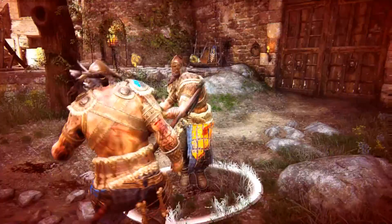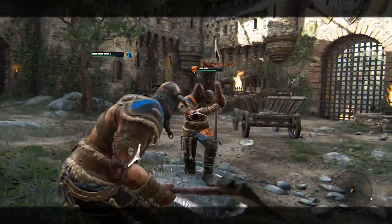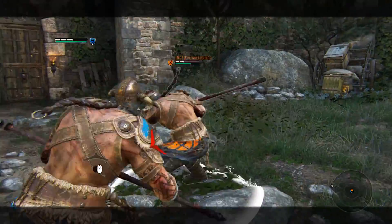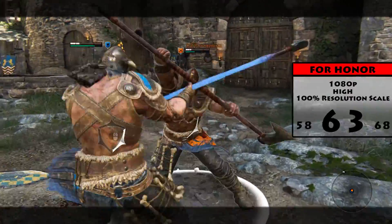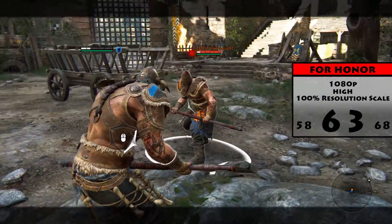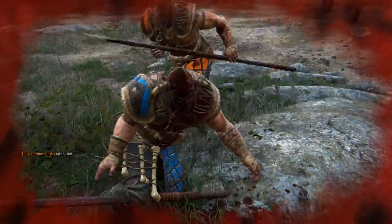Just so you guys know, For Honor has a built-in benchmarking tool which I really appreciate, but I didn't use it — I benchmarked during actual gameplay so it's a bit more accurate. Because this is my third graphics card I'm benchmarking today, I knew For Honor was already optimized pretty well, so I jumped straight into 1080p on high settings with a resolution scale of 100%. This resulted in, as expected, a silky smooth 63fps with a minimum of 58. As you can tell, this was a solid gaming experience.